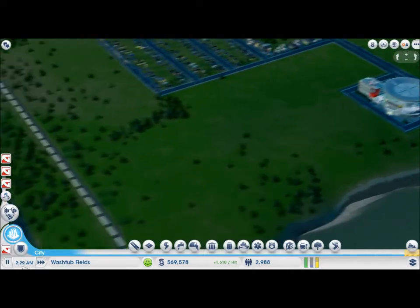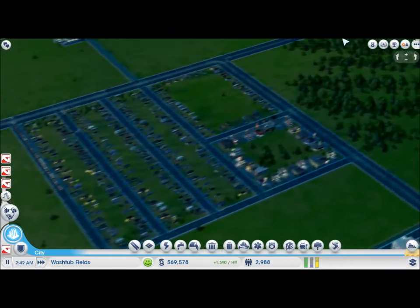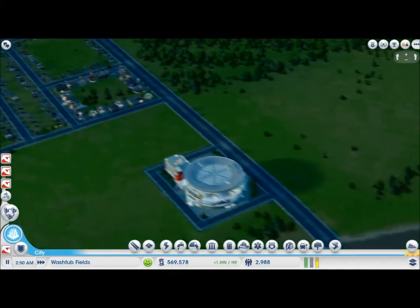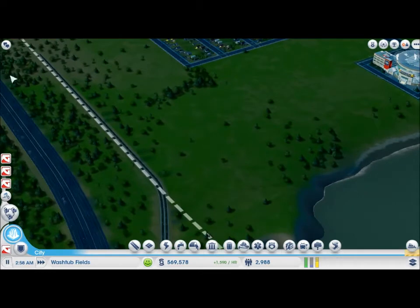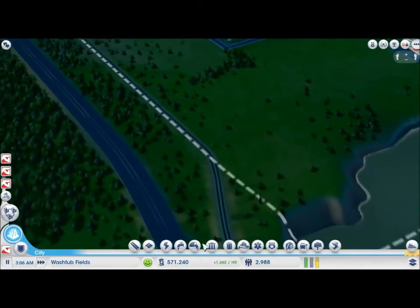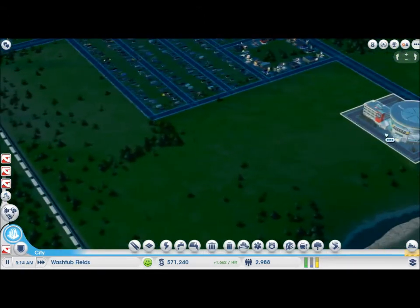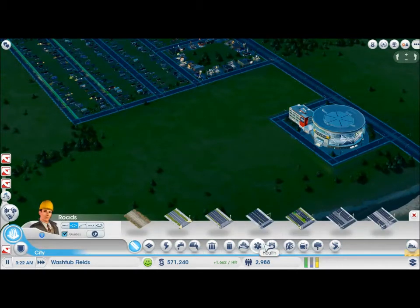That gives us plenty of time in the game — the time shown at the bottom is February year one. That will give us plenty of time to consider how we're going to get tourists into the city. The only way I can think of doing that is an airport, but is this a railway line? That's really, really handy. In that case, we shall build a railway.